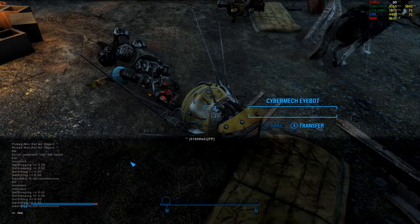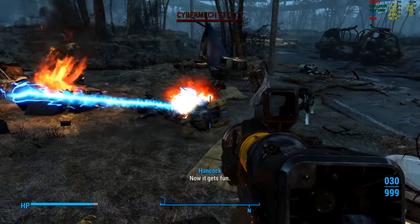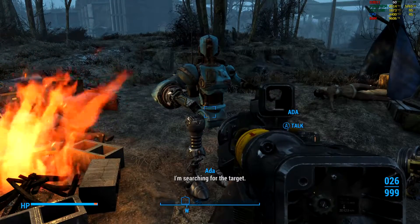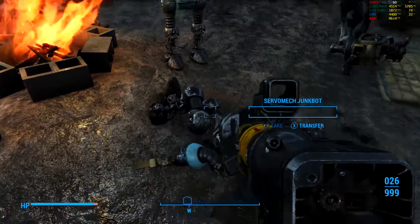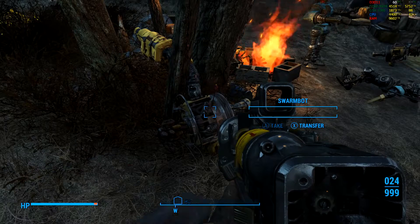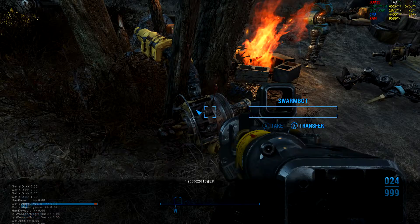What happened the first few times for me when I used the resurrect command was that when they came back, they ended up being underground where you wouldn't be able to shoot them. If that happens, while they're alive underground, open the console again and click where they are — the numbers and letters should still pop up — then just type 'kill' and hit enter. You'll still get XP as if you killed them with the last shot.